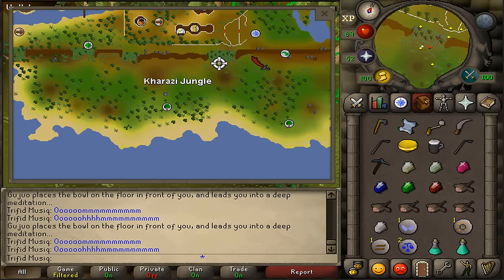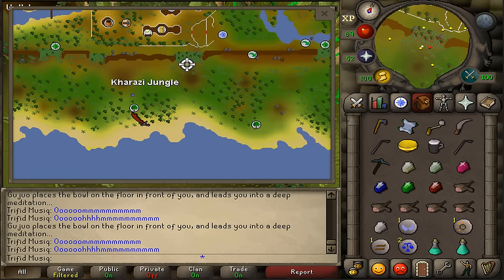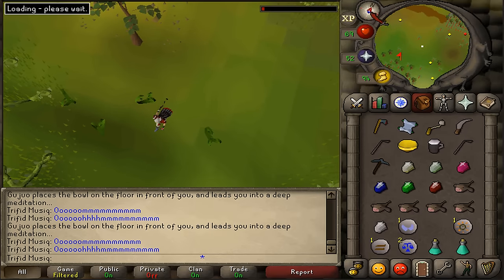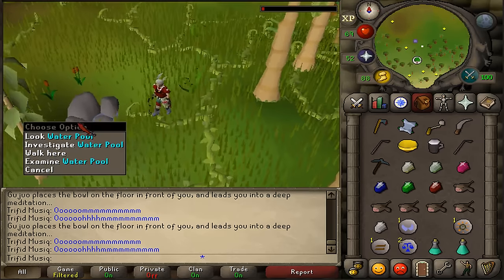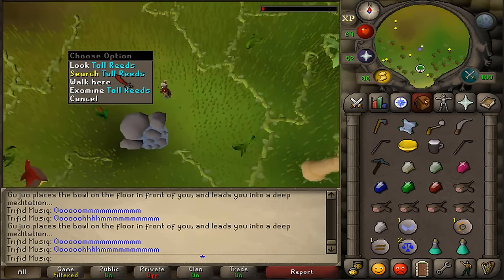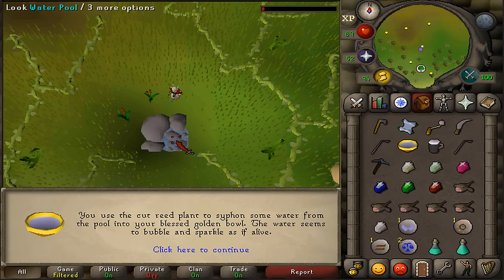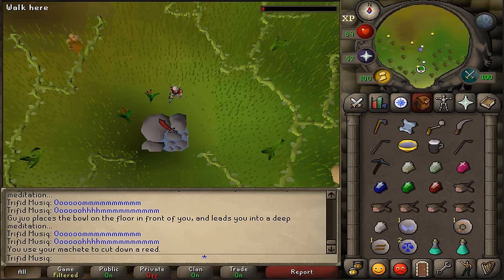Check your minimap for a water sign — it's pretty much in the center of the Khazari Jungle, north of the rare tree sign. You should find something grey-bluish on the minimap — that's where we need to go. Keep going southwest until you see the grey square north of the rare tree sign. Here you'll find a water pool. North of the water pool find some tall reeds — right click and use your machete on them to get a hollow reed. Use this on the pool of water to fill your golden bowl.